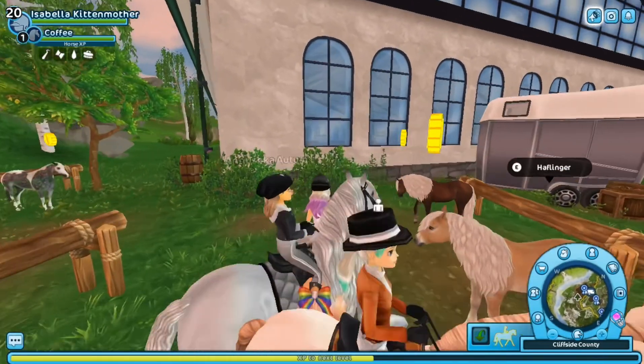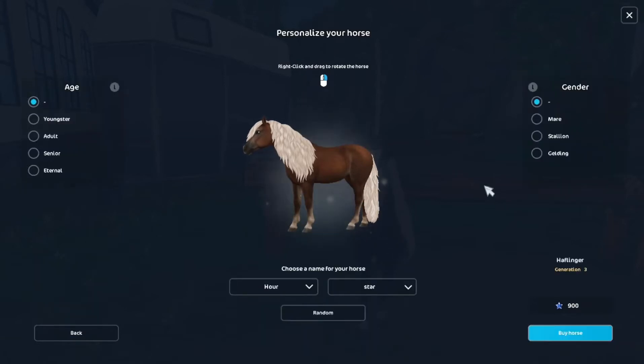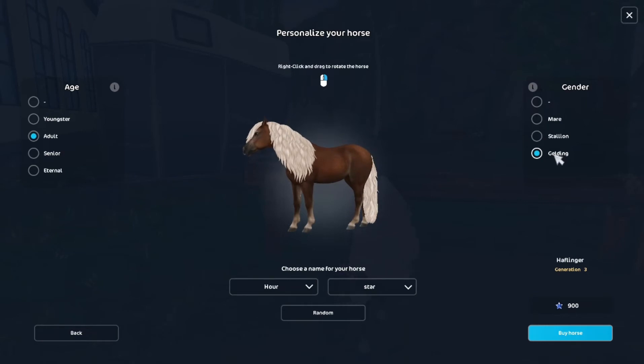I was thinking about buying the dark brown one with white, but I don't like the white, so I definitely want the plain dark brown one. I think most people go for the palomino one but I'll be going for another. It also has some dots if you look closely at the coat. For these horses you have to be level 11, like I mentioned. So now let's click buy, choose the age — I'll go for adult — and gender — I'll go for a gelding.